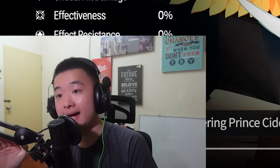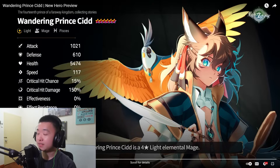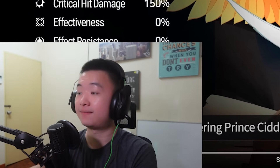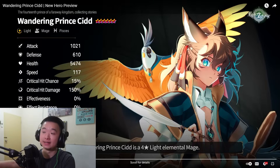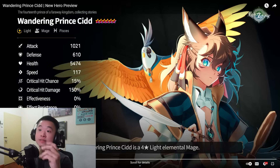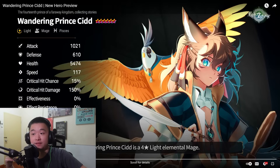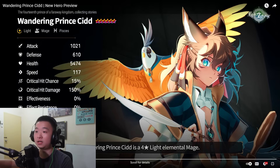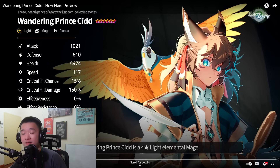Looking at this objectively, he does have one important issue: he does not have ignore resistance on his S3. That means his S3 could just miss a bomb. But then again, he doesn't need to attack the enemy, so you're not at risk of being countered. Or you could just have an ally plant the bomb and then explode it with Cidd. Summertime doesn't have ignore resistance either, and she's a pretty good cleaver. So the best move for Wandering Prince Cidd would be really high effectiveness, solid speed, and then high attack.